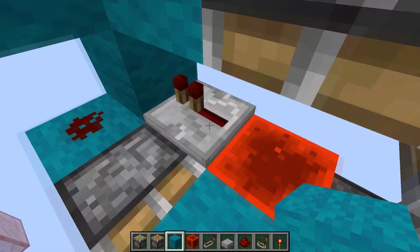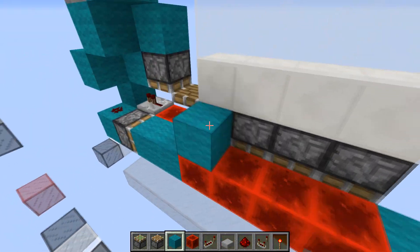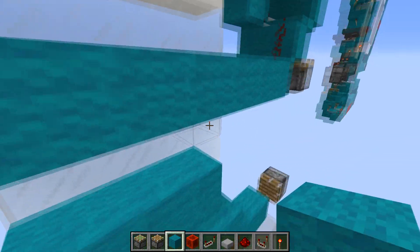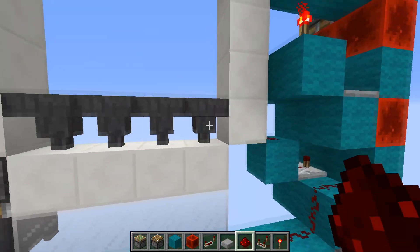Then we're going to have this piston here push them over, which will briefly depower the bottom row, so the sticky pistons on the top can grab them and have the worm push itself all the way up.